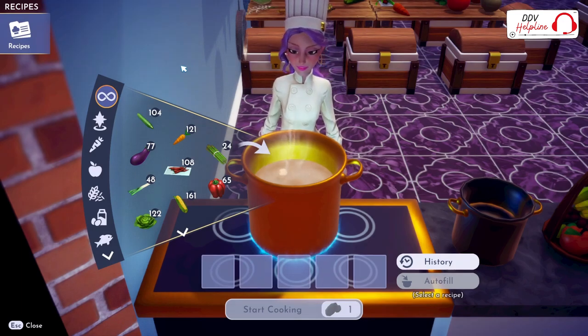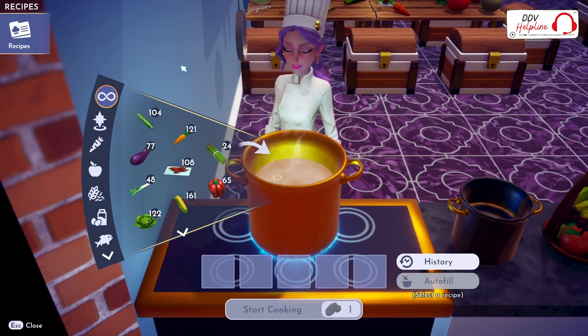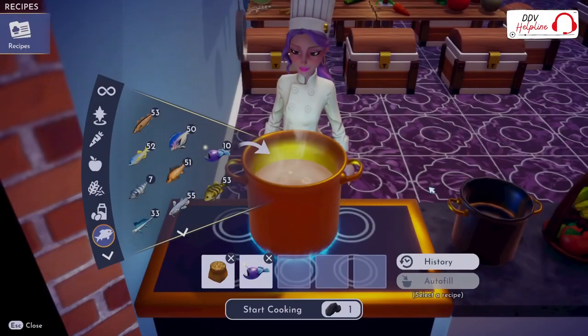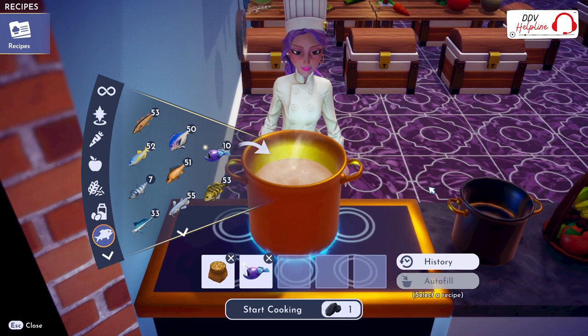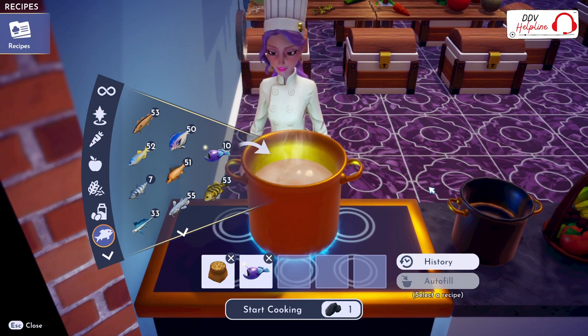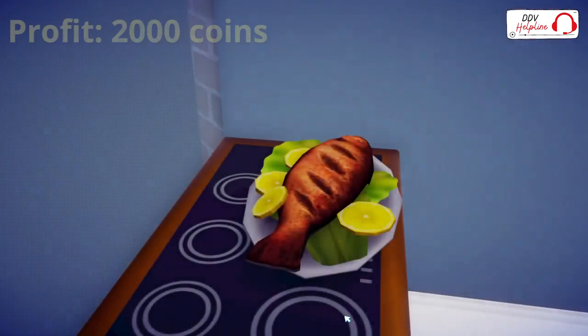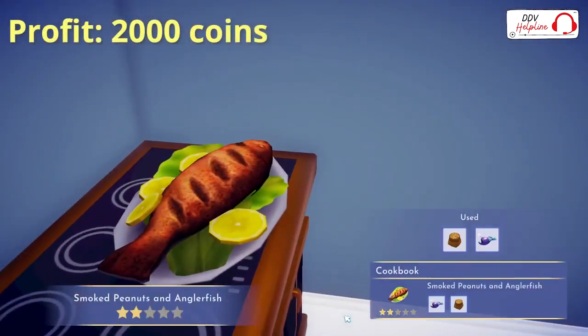Last but not least, the top 3 dishes that make a profit above 2000 coins per meal. These meals can only be made if you have access to all areas and ingredients. Number 3: Smoked Peanut and Anglerfish. Ingredients: Peanuts, you can buy these at Remy's Restaurant; and Anglerfish, you can fish these in the Golden Bubbles in the Forgotten Lands. This meal will gain you a profit of 2000 coins.